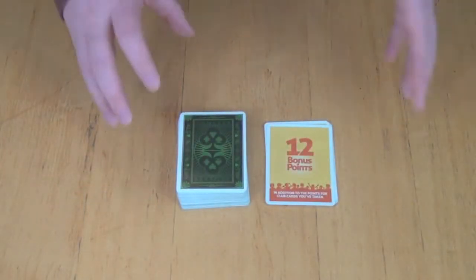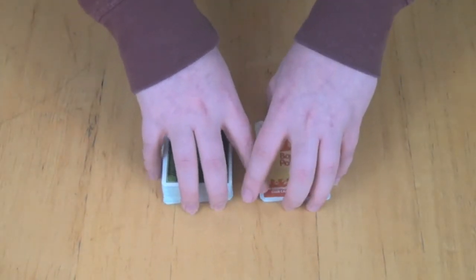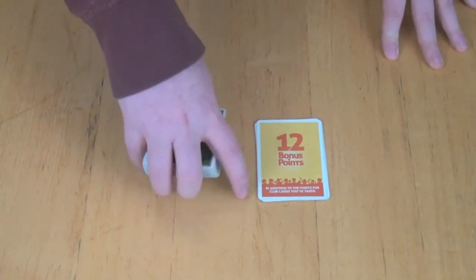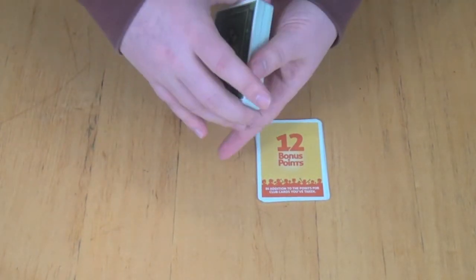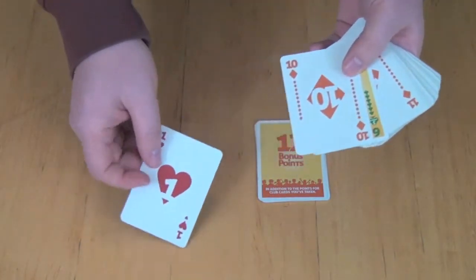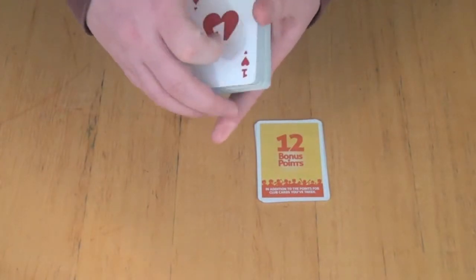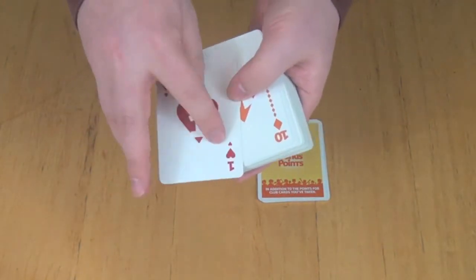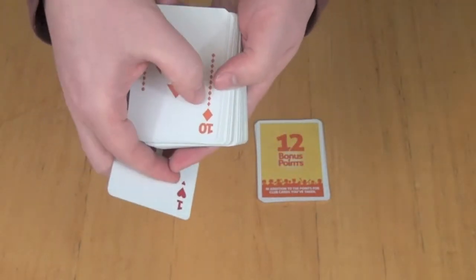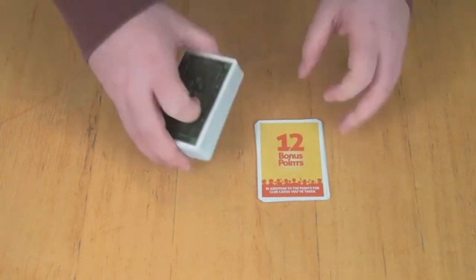Here you can see the components for Clubs. This is basically a climbing game, and it's going to be a simpler climbing game than Tichu, for example, if you've played something like that. This game comes with a 60-card deck. It's going to be 1 through 15 in four different suits: hearts, diamonds, clubs, and spades. A nice feature - you can see there's a number of suit symbols on each card equal to the card's number, just a cool artwork touch.